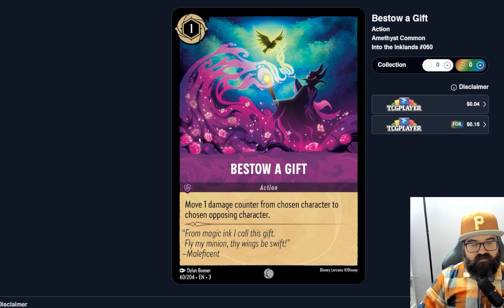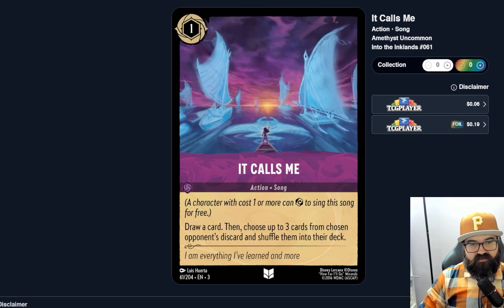Bestow a Gift — one cost action. Move one damage counter from a chosen character to a chosen opposing character. So it heals one and does one damage, but only if you have a damaged character. It's a very specific situation, only one damage — not a huge swing. This seems very weak and probably a card you don't want in your hand that often. I don't think people play this. Next, a song for one — draw a card, then choose up to three cards from a chosen opponent's discard and shuffle them into your deck. That's crazy — you're stealing their cards.